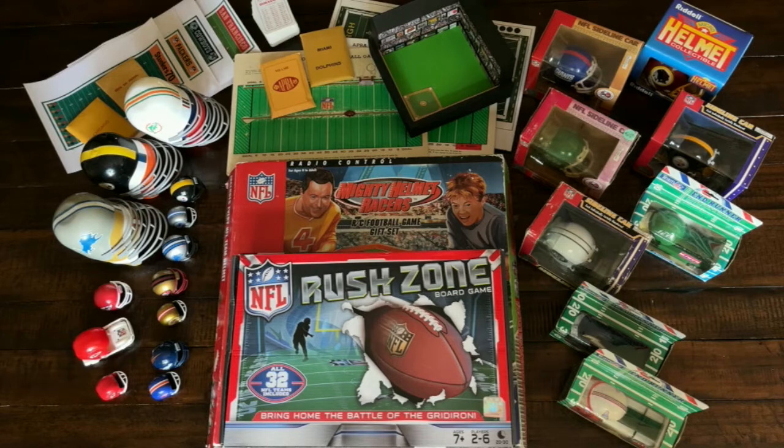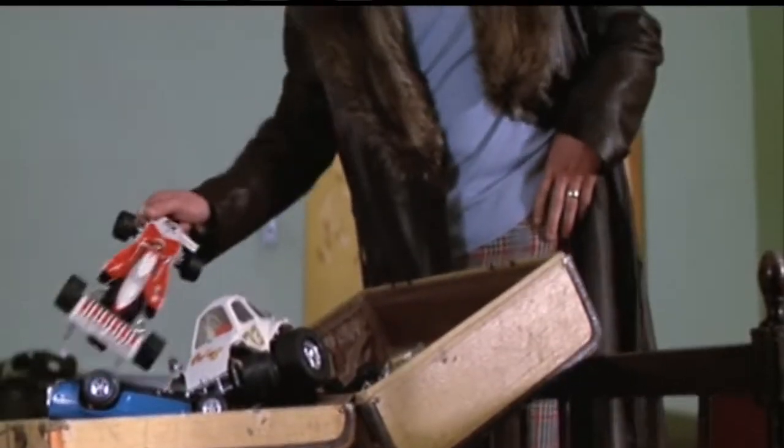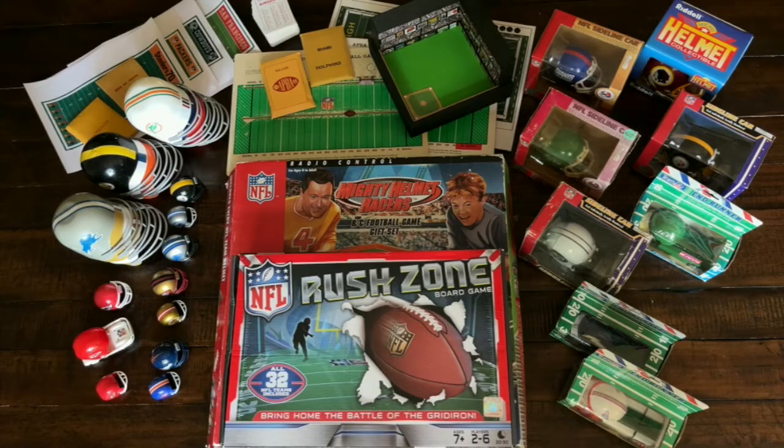We tabletop sports sim folks, we're not content to have very accurate statistically based games. No, we need equally accurate accoutrement. You remember those mini helmets — right down here. The bubble gum helmet has come a long, long way since those days of the 60s and 70s when a quarter, maybe even a dime, would get you one of these wonderful little toys jumbling out of the gumball machine.